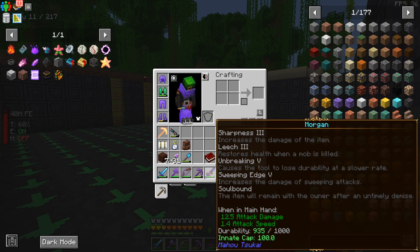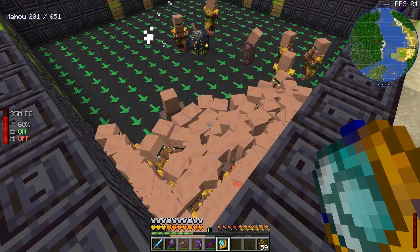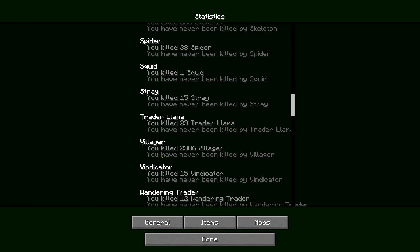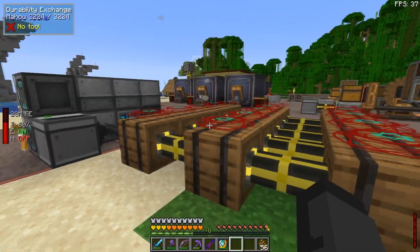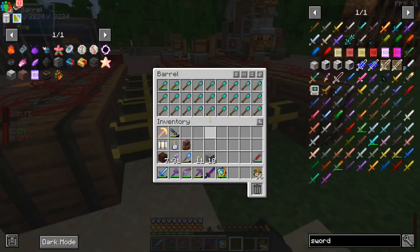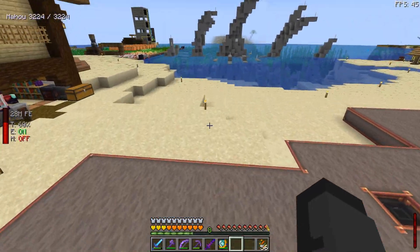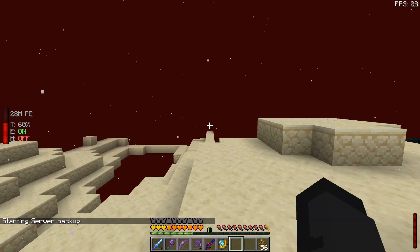After killing 2,300 villagers we now have the Morgan sword at its top level. Apparently the All The Mods devs put a cap on this, which they didn't have in the past, but it does 103.5 attack damage — not bad. I also added more durability exchanges, now five wide, still using the diamond shovel. It's one diamond and has the same amount of durability as any other diamond tool, but you only use up one diamond.